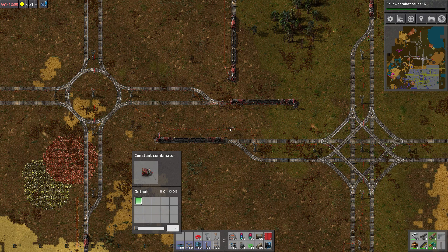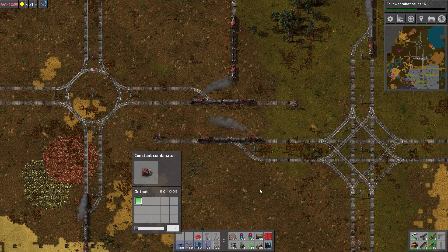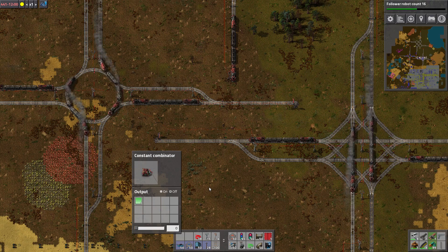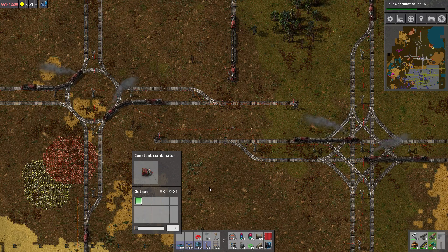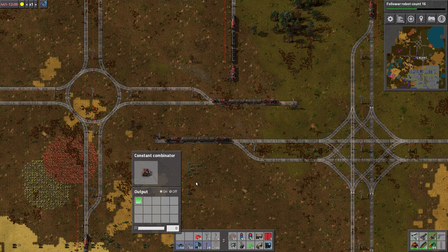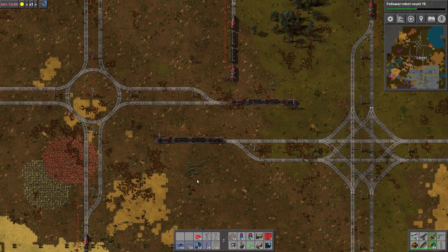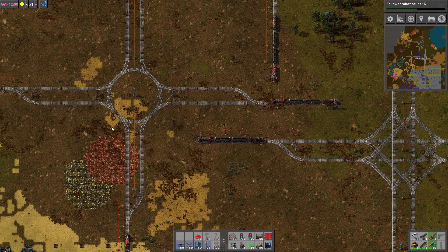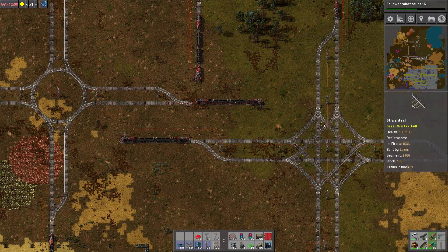Now if we just continue, they're going to drive straight ahead and they're back in their original positions. That works fine. So there is, however, one way to get these loop intersections — roundabout intersections, if you will — to be more or less as efficient as this one.